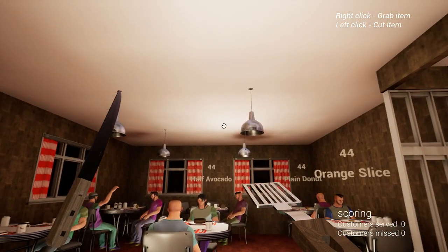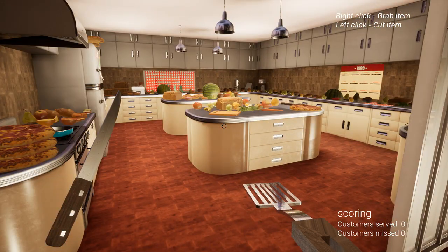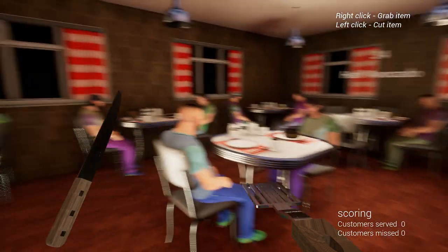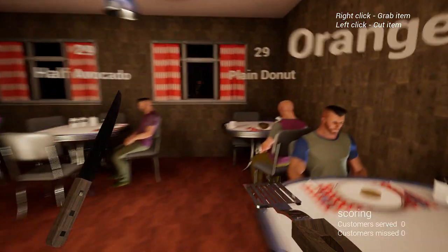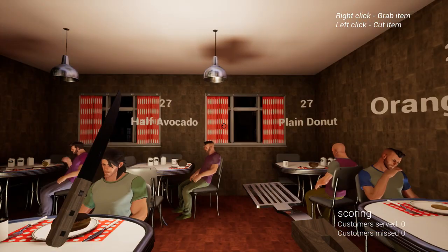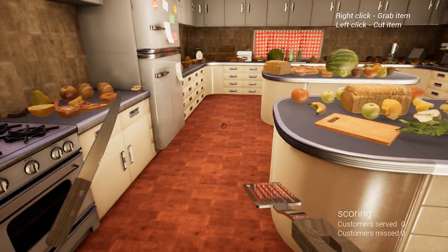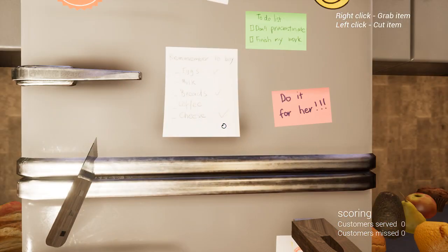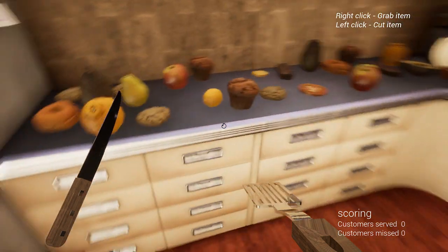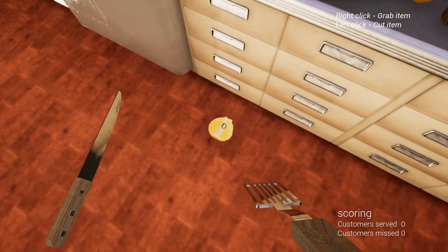Alright we're inside. We have a floating knife and it almost looks like we have a spatula as a hand or something. These guys are all at our restaurant. Can we cut them up? You can't cut them up. So I guess we have a timer - I've got to bring this guy an orange slice. This must be an orange.